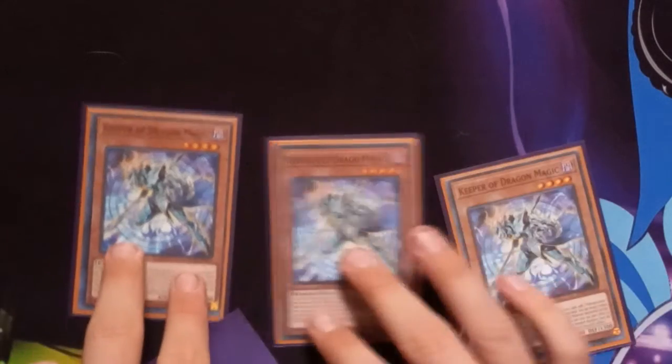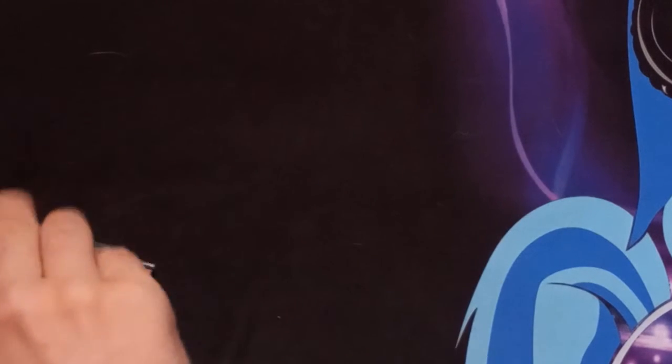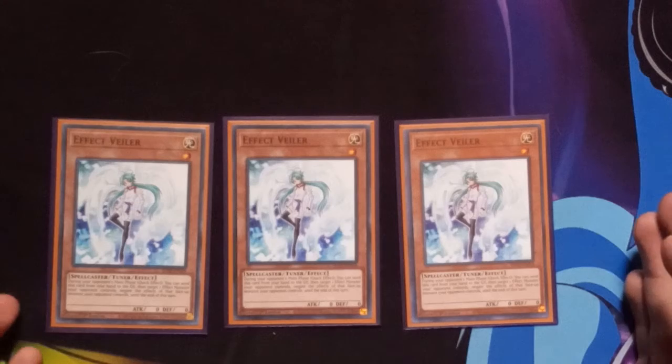For generic fusion support, we're playing Triple Keeper of Dragon Magic. Summon it, search Branded Fusion basically, or Overload Fusion if you've already used Branded Fusion this turn. And then three Effect Veiler. If you want to play Ghost Ogre instead of Effect Veiler, that's fine — I just personally prefer Effect Veiler. I feel negates are more important.